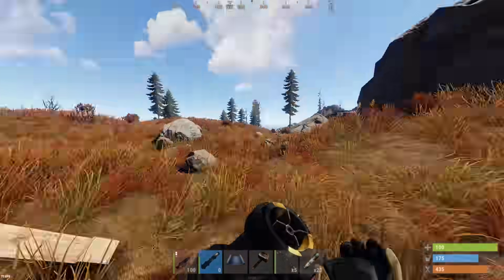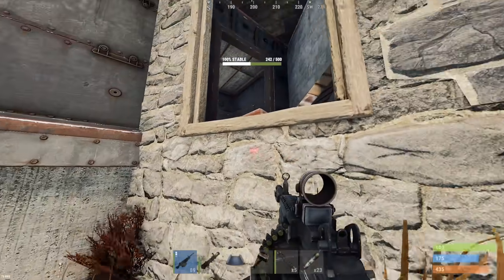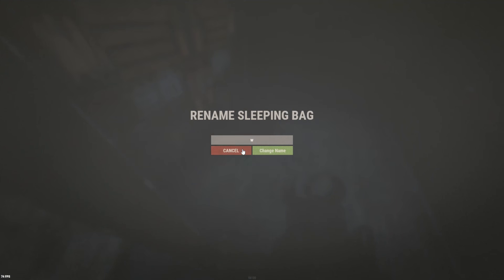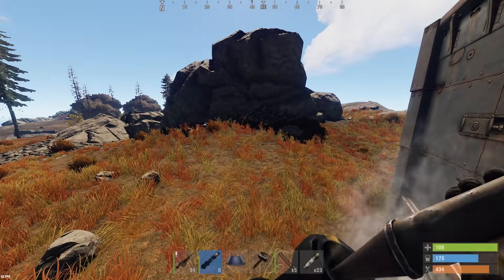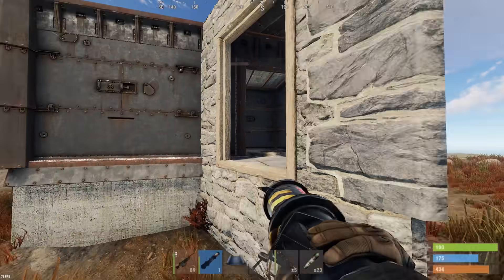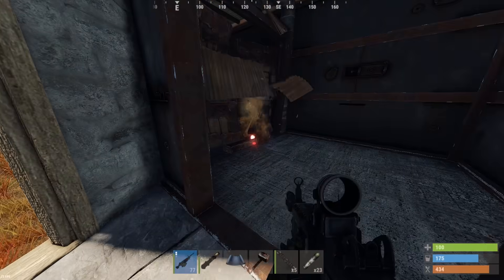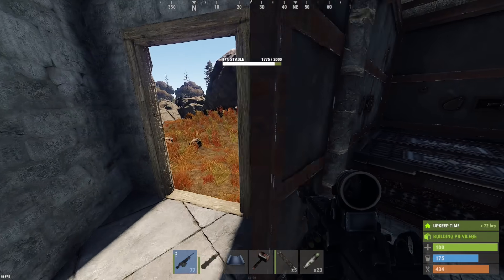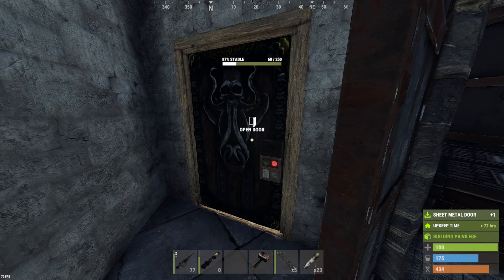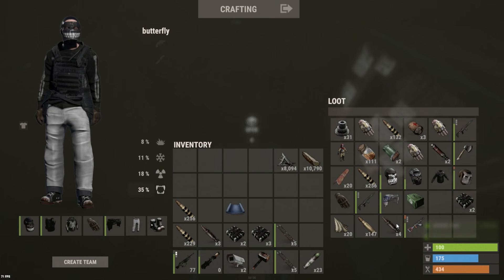That's a sheet metal door too, and yet another double sheet metal door. Looks like a three-rocket raid — there's nowhere else loot could be. There we go, we are into the base: two boxes. We need to get three rockets to break even. A bit of components in there, an LR. There we go guys — we've doubled our stuff: two C4, four rockets, and about 400 explosive ammo.